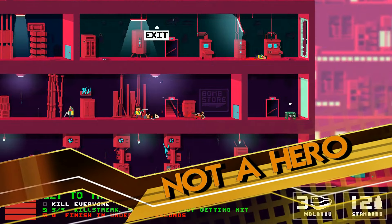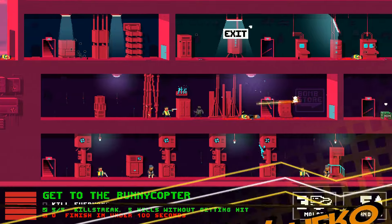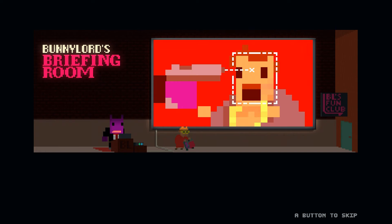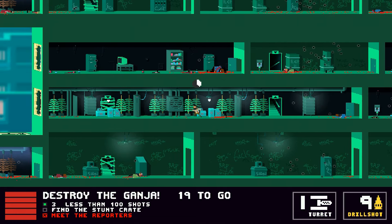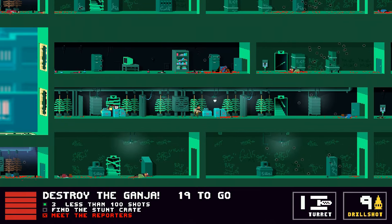Not a Hero is a side-scrolling shooter with a pixelated art style. The game lets you choose from several unlockable characters, all members in Bunny Lord's Fun Club. Bunny Lord is currently running for office, and it's up to his Fun Club to make sure that the city's major factions are kept in check. The game features some unique mechanics, and once you get the controls down, it's very fun and challenging at the same time.